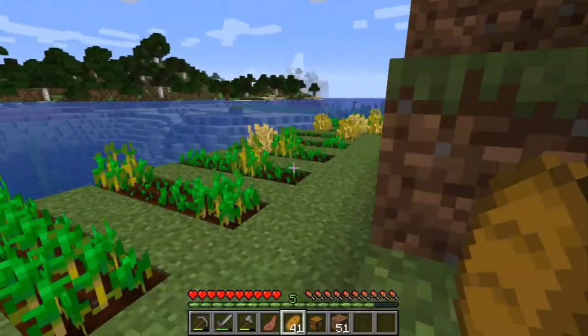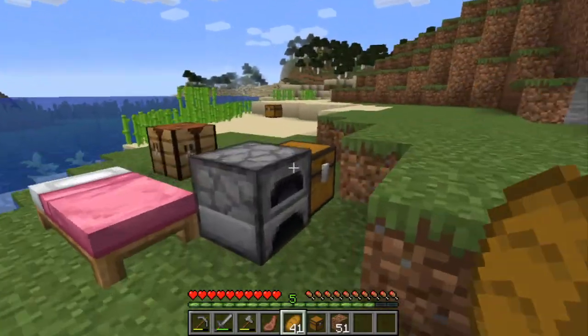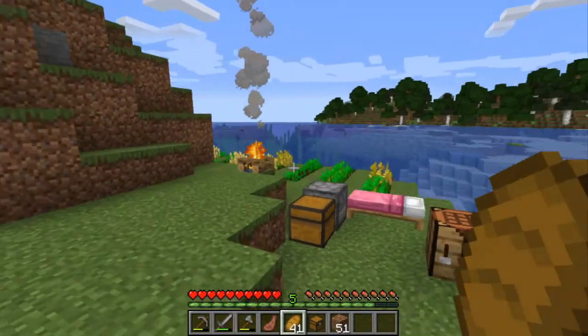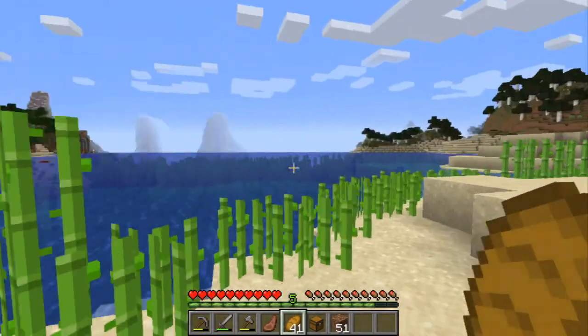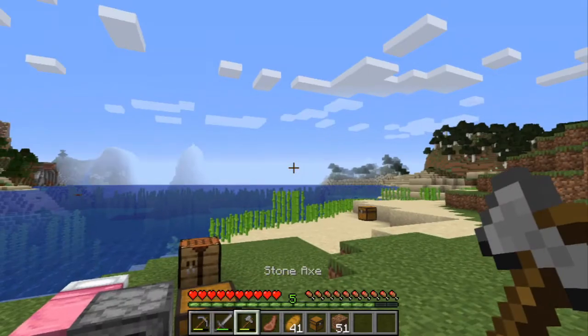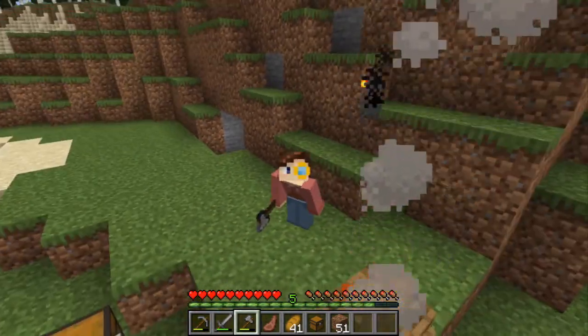I hope you guys are enjoying the tour I'm doing of my base. I didn't do a lot off-camera — just increased the wheat production and also made a campfire, which I probably should have done in the beginning. Over there is the sugarcane. I got some coal and planted a few trees — that's about it.